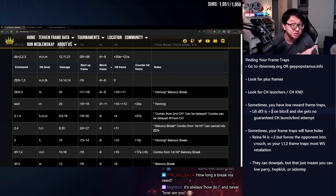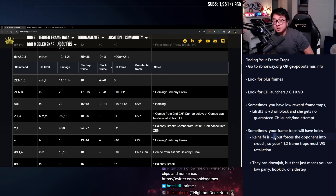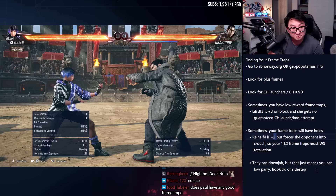Some things to note: sometimes you have low-reward frame traps. Lili's down four-three is an example — it's only plus three on block, your opponent's in crouch, which is nice, but she doesn't really get a counter-hit launch or knockdown attempt; she gets like a one-two. That's fine — you don't have to get a launcher off your counter hit. Usually the character has something else to compensate. In Lili's case, she has really good sidesteps, so a sidestep launch is more likely to happen with this frame advantage than a straight counter-hit launch.